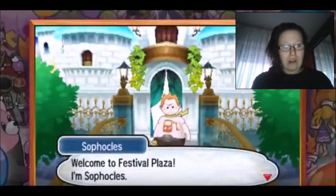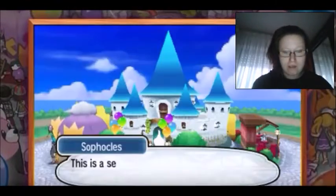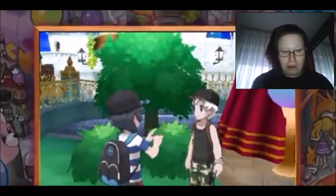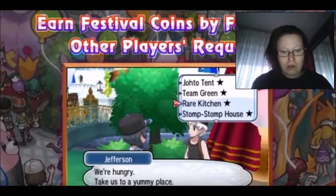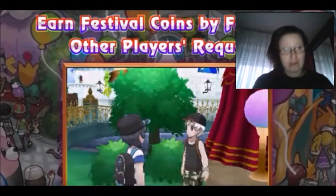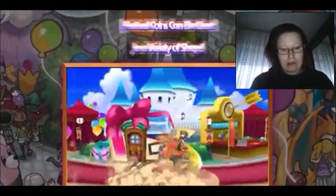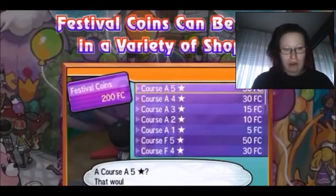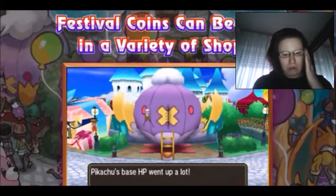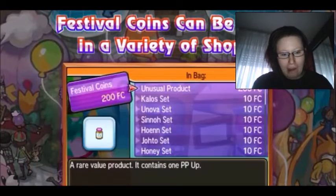Oh my gosh, I'm so excited! This is what I've been waiting for with these starter evolutions. We got some more stuff — look at that, that's so cool. Festival coins can be obtained by completing requests. Oh, Team Green Red Kitchen — nice! Festival coins can be used in a variety of shops.